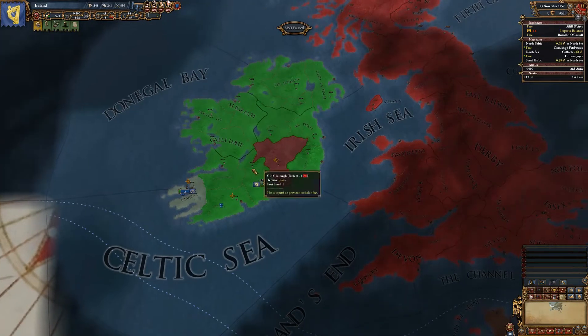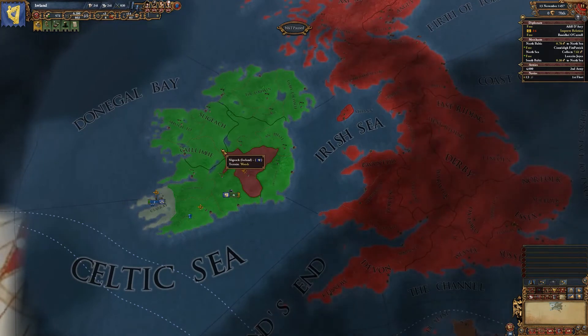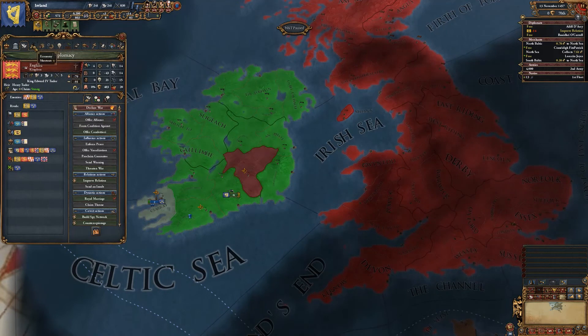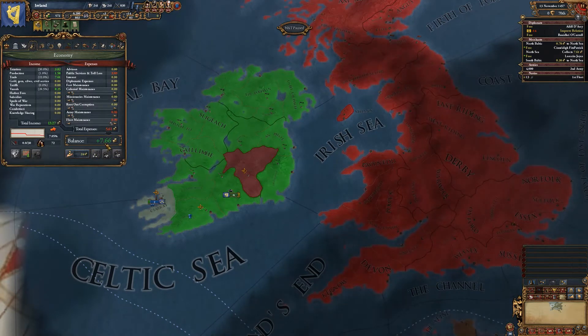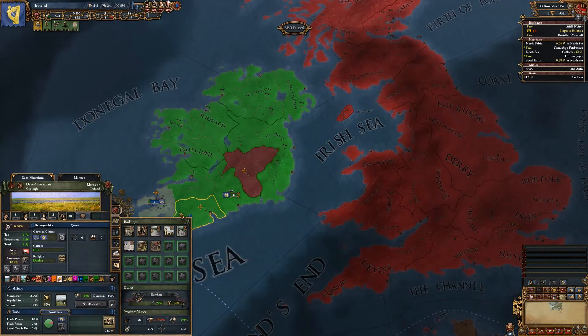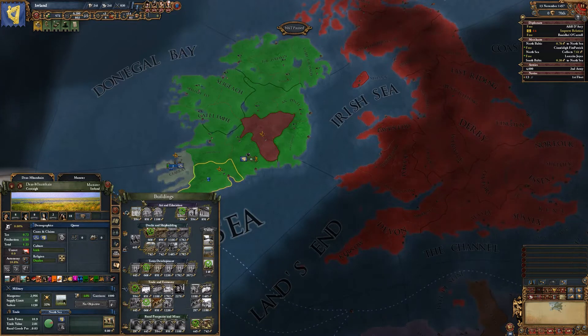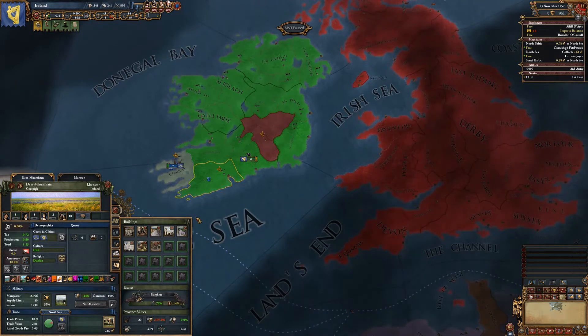Hello everyone, I'm James. This is the continuation of my Ireland campaign. So far it is 1457, we now have four troops - three infantry and a cavalry. We can get a cannon but I'm making 766 a month. We have 572 gold. I'm going to build a city hall rank 2 in my capital, and after this one I'll start building in provinces outside of my capital.